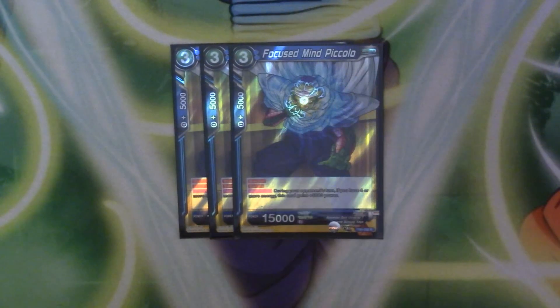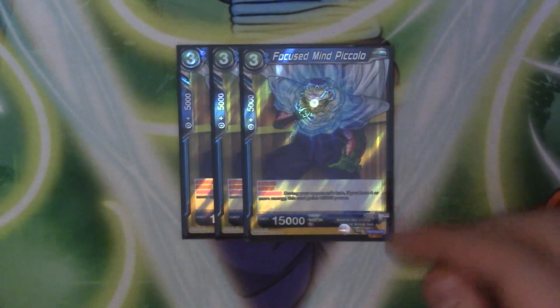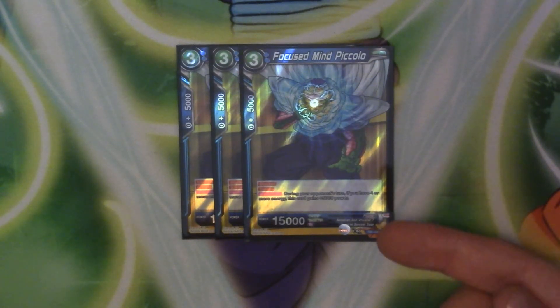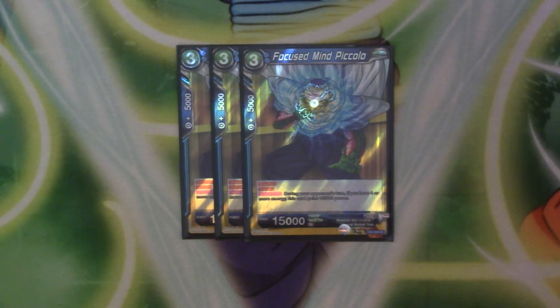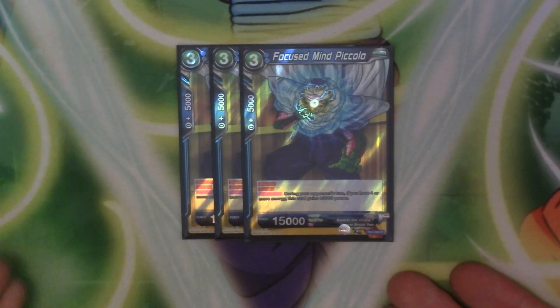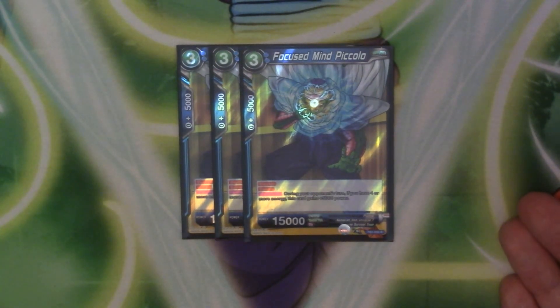Moving on to three drops, we have three copies of Focus Mind Piccolo, who comes from the Trunks Power set. He's a 3-cost 15k with Blocker and Barrier. During your opponent's turn, if you have four or more energy he gains 5k, becoming a 20k blocker. You can't play him off Planet Namek the same way as Taunting Piccolo, but there is another way to bring him out which I'll get into shortly. Having a Namekian blocker with Barrier makes this one quite strong.